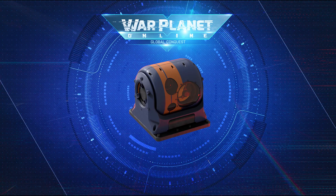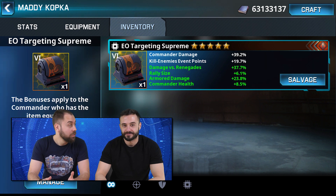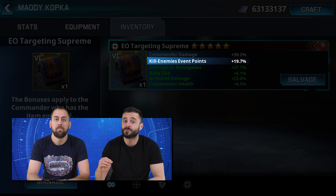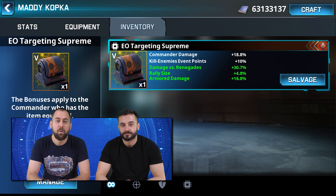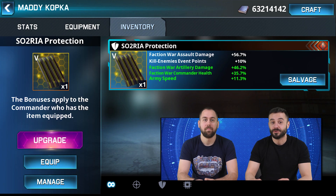Next on the list is the EO Targeting Supreme. This item packs a powerful punch thanks to its first bonus that can provide up to 39.2% increase of the commander damage. When you reach level 2, you will unlock the second major set bonus, which will help you get more points in the kill enemies event. You can boost the percentage up to 19.7% when you max out the item. The non-fixed bonuses provide an attacking-oriented set of 2 offensive and 1 commander properties.